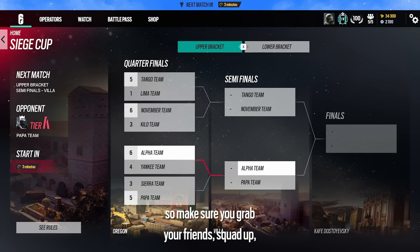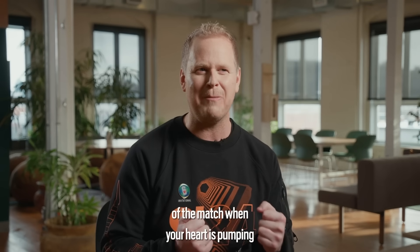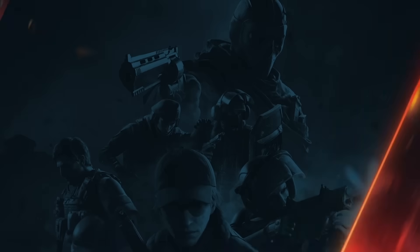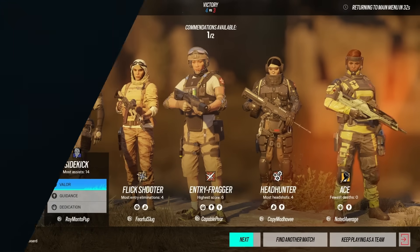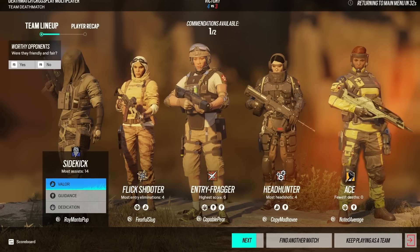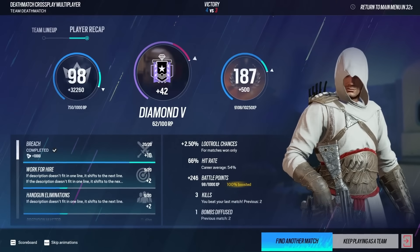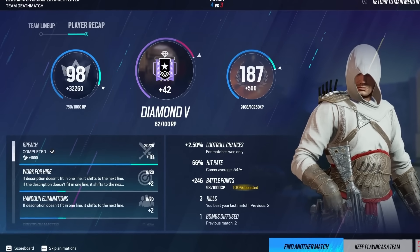Finally, there's a whole new after action report, which shows your customized character alongside your teammates, where you can give them good reputation. On the next screen, something long requested: you can see all your challenges and how you're progressing through them without going back to the main menu, so you can go from game to game seamlessly. It also shows your rank, level, and all kinds of stats. I'm really looking forward to seeing this added.